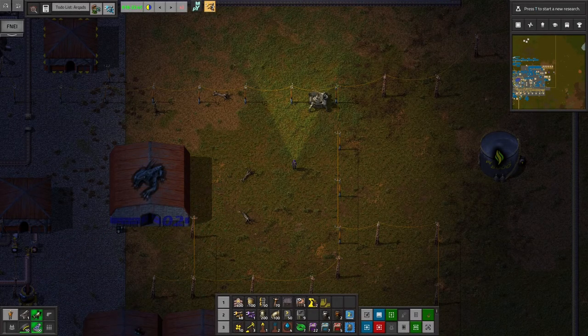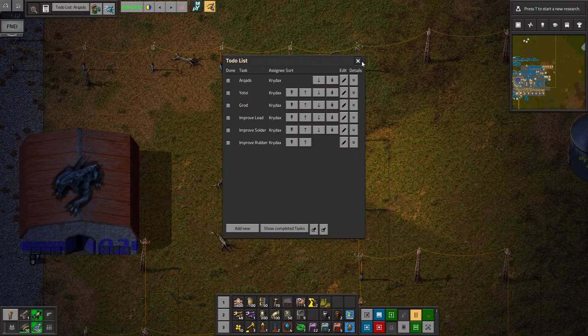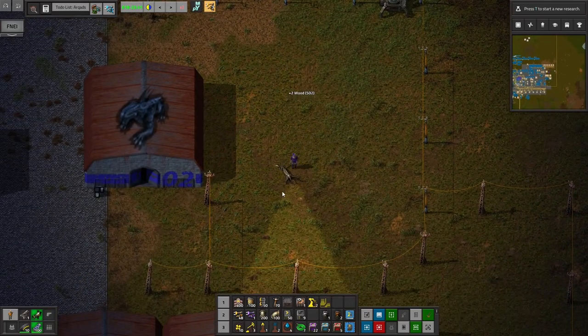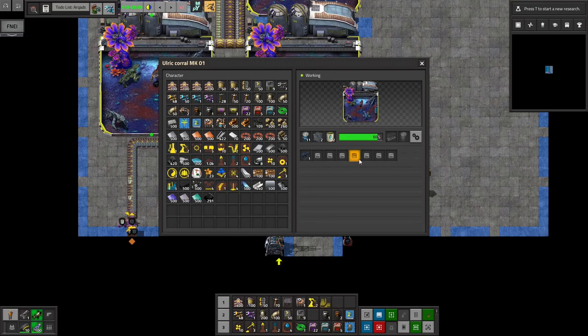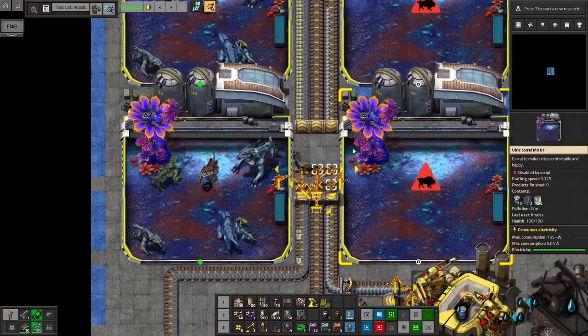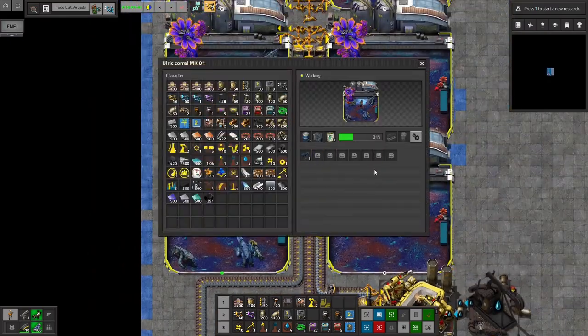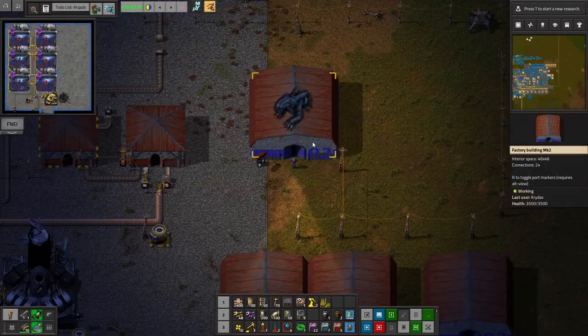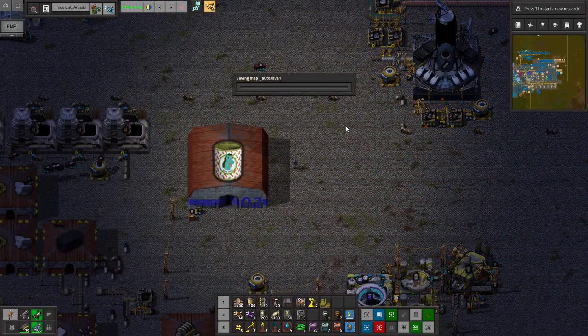Hello everyone, Crydax here. Welcome back to our Pyanidons playthrough. In this episode we are hopefully going to be working at getting arcads. In our last episode we got Ulrichs up and running, with Ulrich food flowing in, and so they'll slowly be replicating. I got a second one started, but we'll be checking in on them from time to time while we get arcads set up.